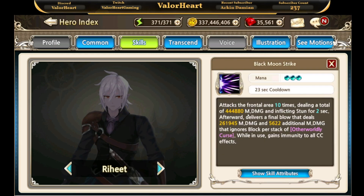Raheet's third ability deals magical damage to frontal enemies 10 times and stuns them for 2 seconds. After the 10 attacks, he delivers a final blow for additional magical damage plus extra damage per stack of otherworldly curse.